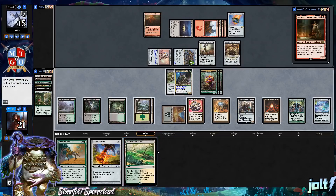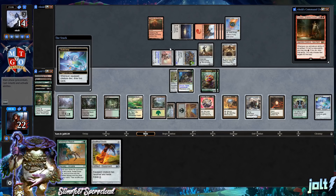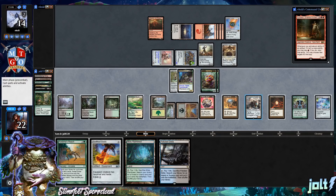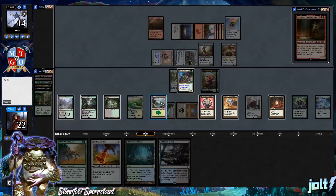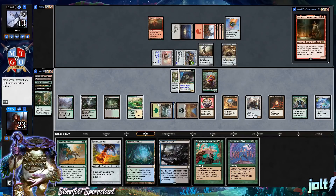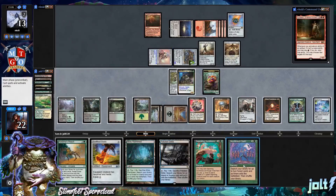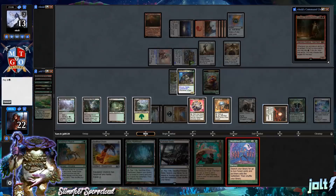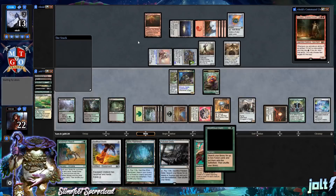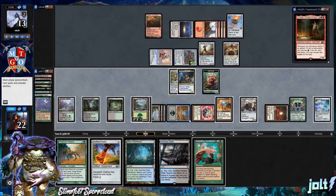Let's get the land drop down. One more Skull Clamp activation off this Forest for two card draw. Drawing more lands, so let's go for one more activation off a Sapling — maybe two more cards. Oh, Sapling Symbiosis! Let's crack Windswept Heath and grab Forest. Then go for Skyshroud Claim — get two forests onto the battlefield.